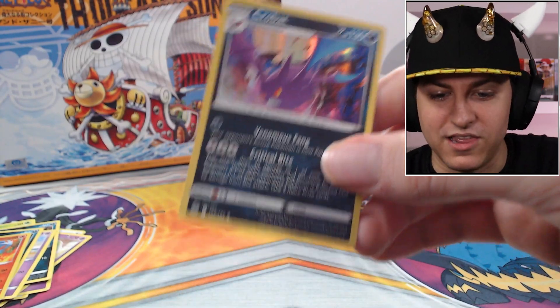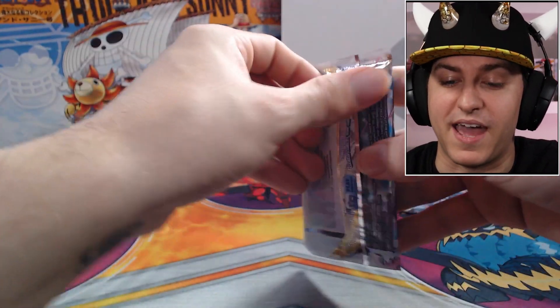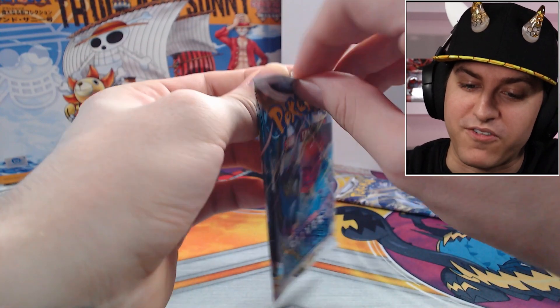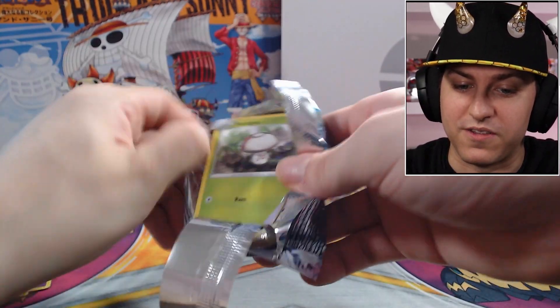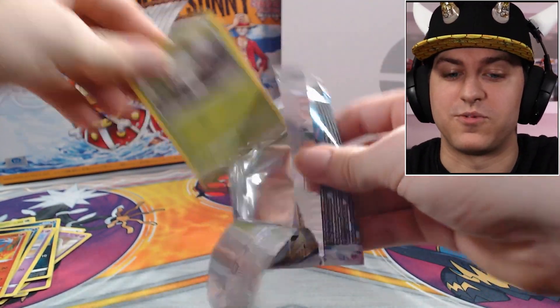Reverse Victini — that's a beautiful card — and a Holo Crobat! Not anything crazy but one of my best buds loves Crobat so I'll be sure to let them know. Silver Tempest is kind of killing it with the packs — they are three for four, and we got an alt art V-card on our very first pack. Silver Tempest probably has this for the poles between it and the Brilliant Stars packs.